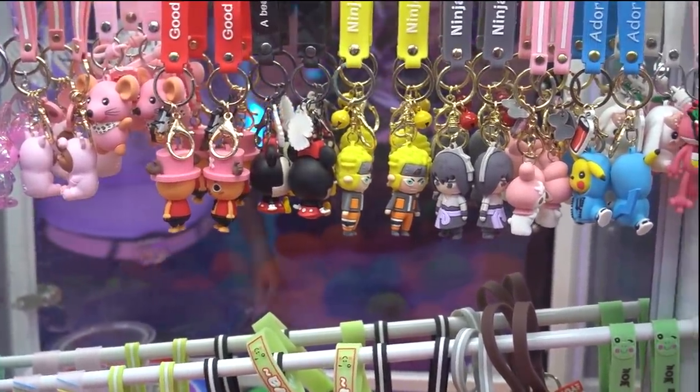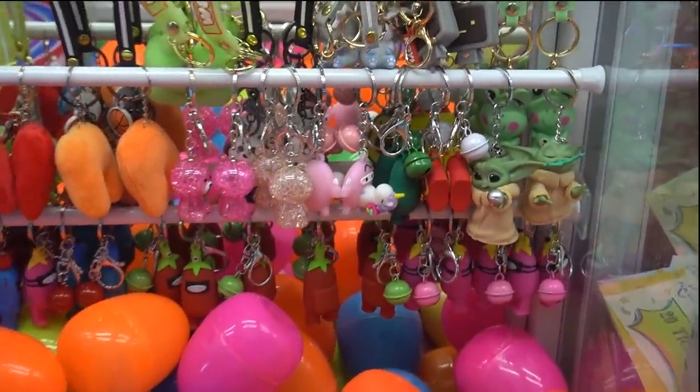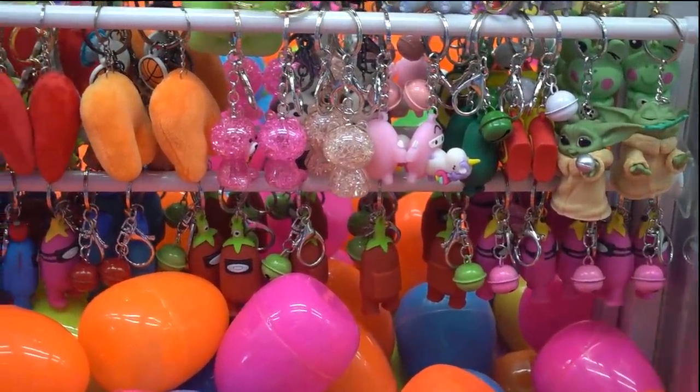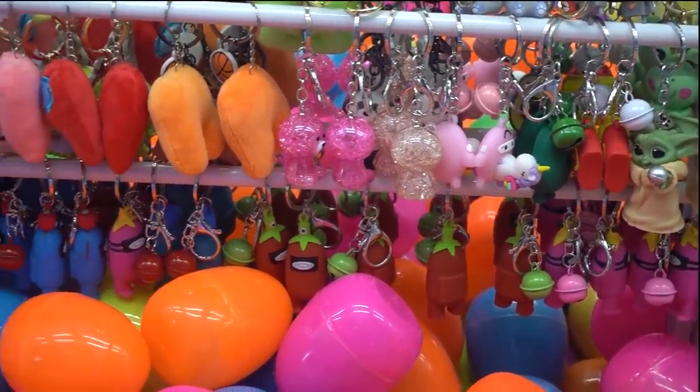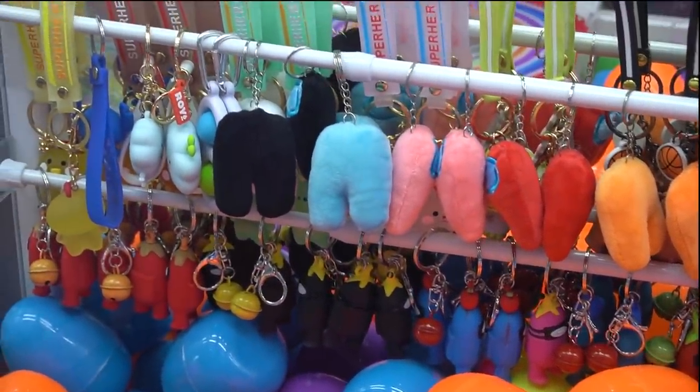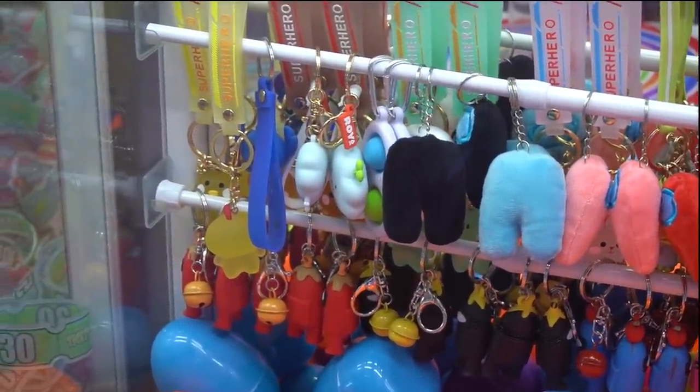We're going in order, Chris! Okay, okay. My Melody. Down here though, look at that — it's a Baby Yoda! I want that one! There's a Baby Yoda, there's a unicorn, there's some kind of glitter sparkly ones. Then there are some weird Among Us ones there, little plush ones. I'm not sure what that over there is — it looks like a chicken. Yeah, I think it's like a fidget keychain.